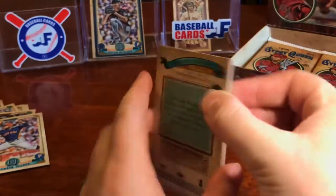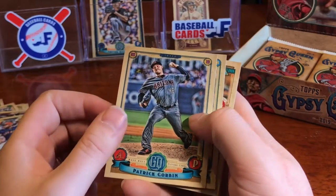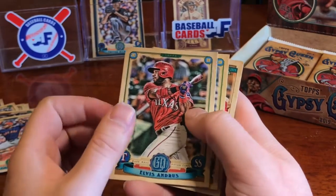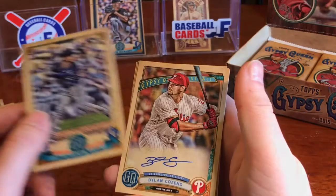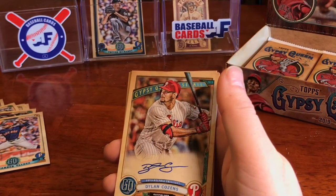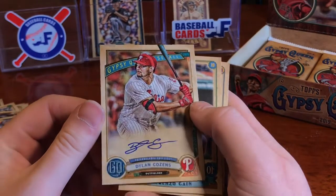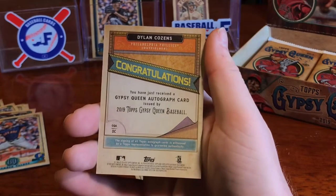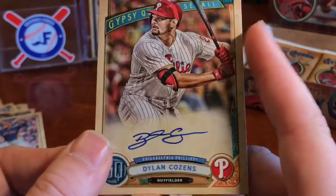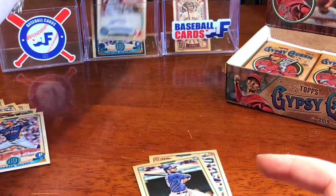I'm hoping to maybe get a Jeter or a Trout for one of the autos — that'd be kind of cool. We've got Alex Cobb, Patrick Corbin, Elvis Andrus, Kevin Kiermaier, Francisco Mejia. Here's our first hit — Dylan Cousins for the Phillies. Nice little signature there, on-card auto. Here's the back — very nice, clean. I'll take it.